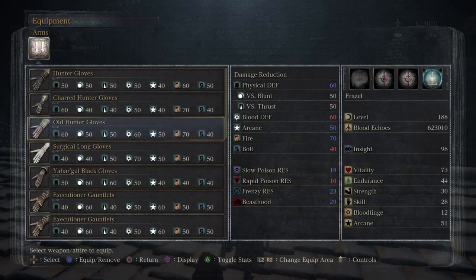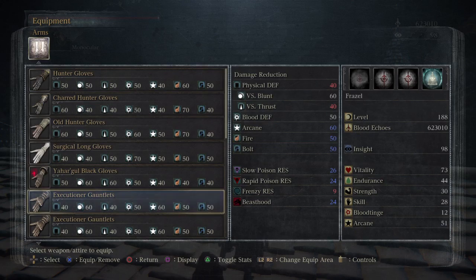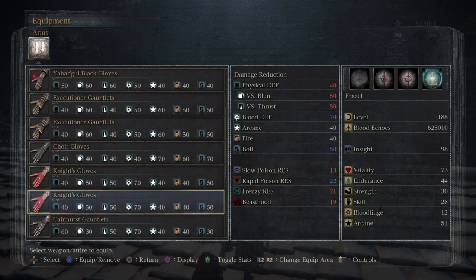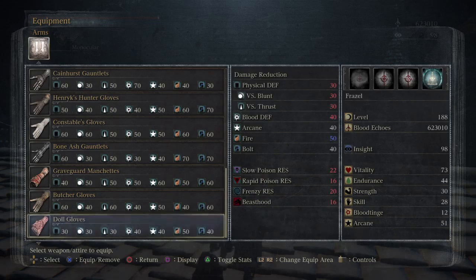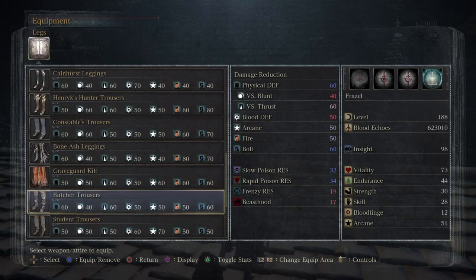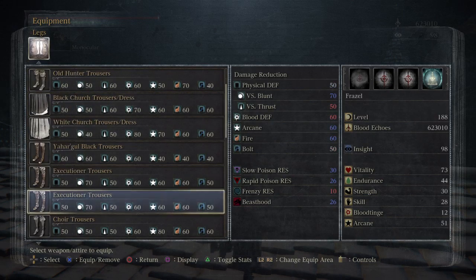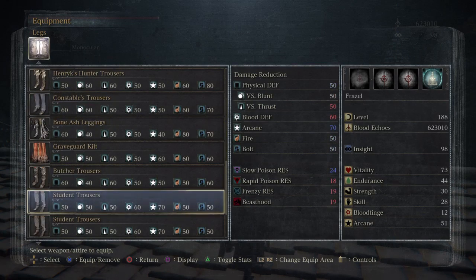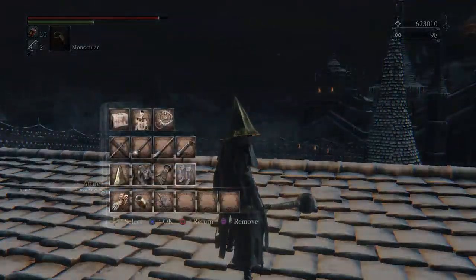The boss has thrust attacks, so I should have something with thrust defense. The black gloves are pretty good — putting those on. Looking for anything else with thrust defense higher than 60 to equip. Checking the pants for something with high thrust defense. Yeah, we'll go with that — I think that's what I had on originally.